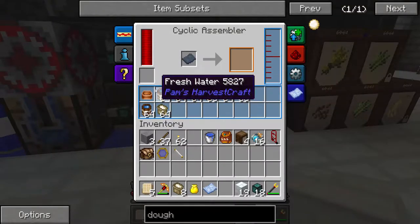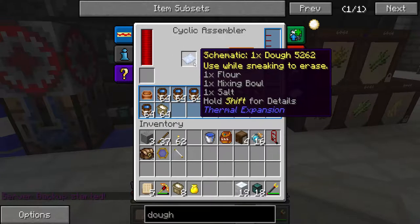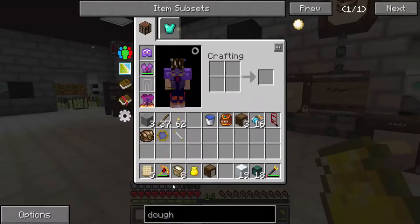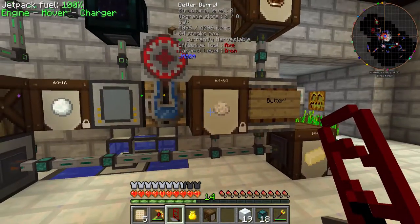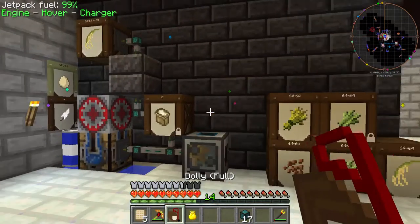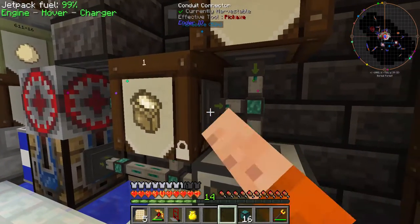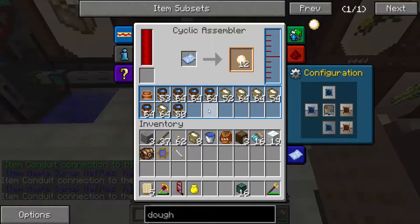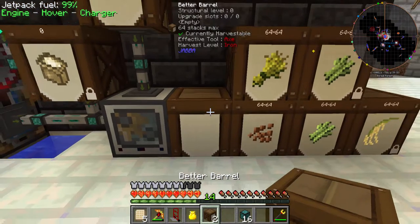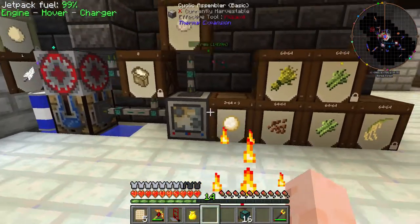So we have the mixing bowl, fresh water, and flour - we need salt now. I could set up another salt production, but in all honesty I have so much salt - it's salty. I'll just take some salt out of here and put it in. Insert. It's making dough - yay! It'll just pop out over here. There we go, dough! We're in the money - I mean dough. We're getting lots of dough.